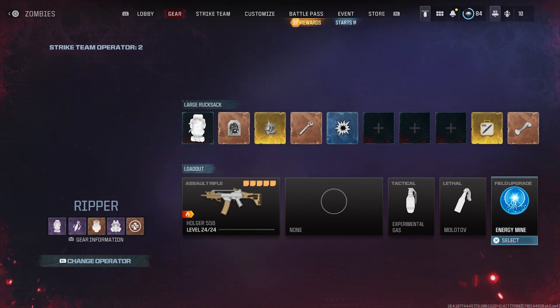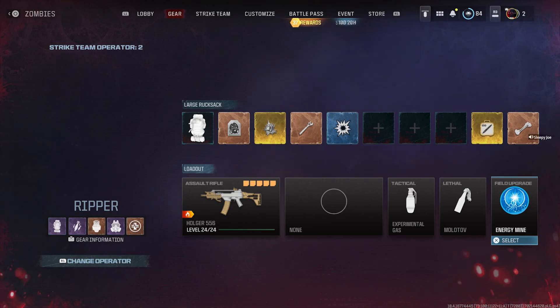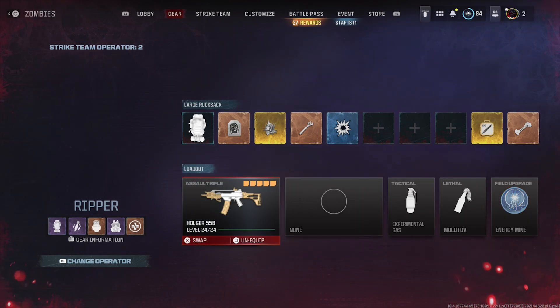For field upgrades, I use energy mine. You're probably wondering why — honestly, most field upgrades in this game are pretty underwhelming besides healing aura, but that's only useful on a squad. The energy mine is mainly going to help you take care of elites during the boss fight. Disciples, mimics, and manglers will really get in your way, and combined with shadow blast, you'll be able to recharge your energy mine.